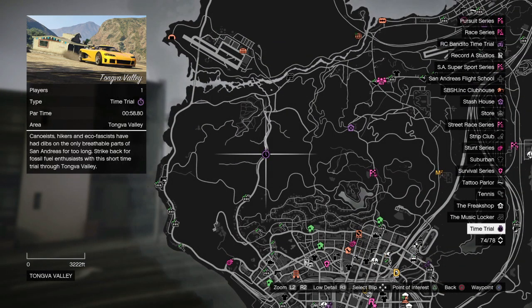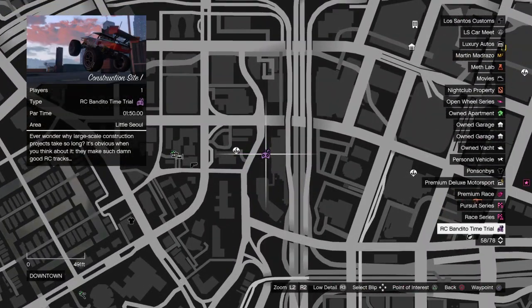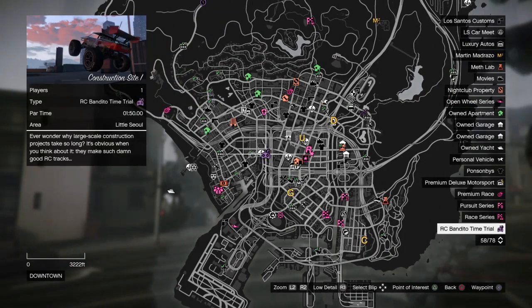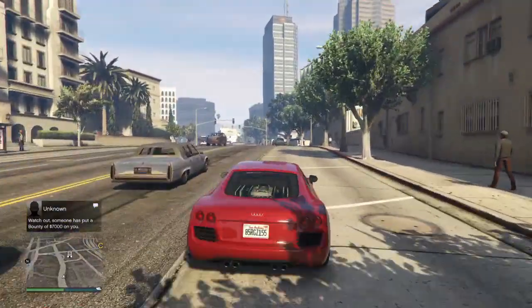Moving into time trials — our normal time trial is Tataviam Mountains, which has a target time of 58 seconds. The RC Bandito time trial is Construction Site 1, with a target time of one minute and 50 seconds.